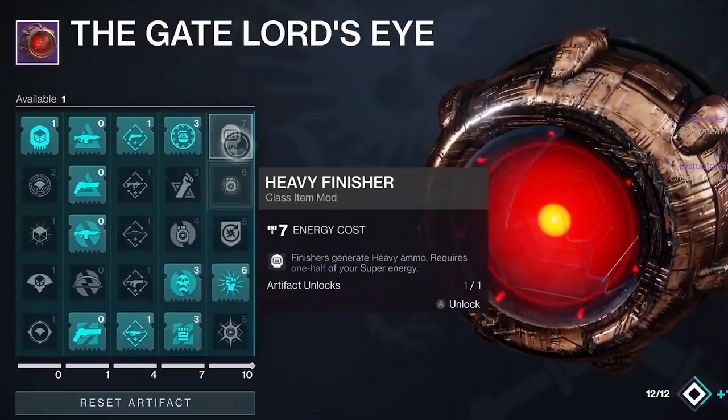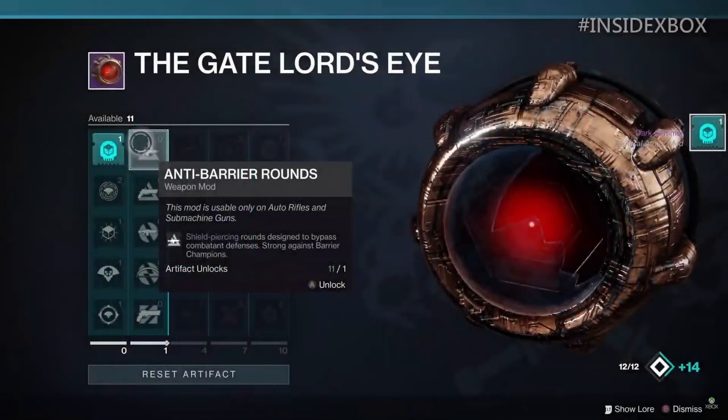Before we move on, let's wrap up the Gate Lord's Eye and artifacts in general. It seems to unlock from left to right, and after fulfilling points below it unlocks the next column. How you get these points I'm not sure. It shows 12 out of 12 in the bottom right as well as a plus 14, which is probably the light advantage the artifact grants. There is a reset artifact option and I don't know if you lose your points — do you have to regain another 12 points? I'm not sure.